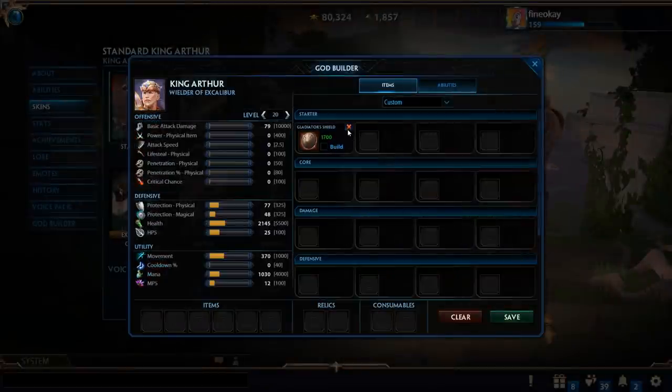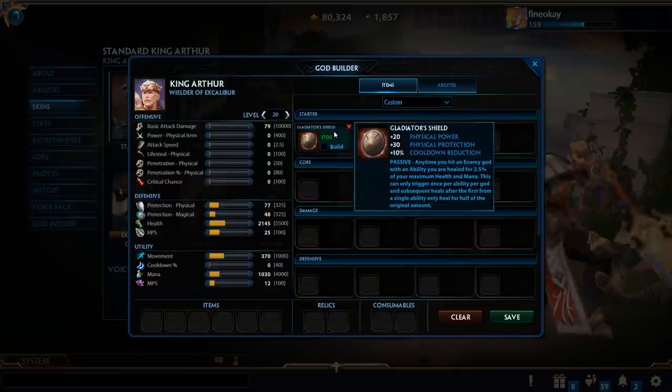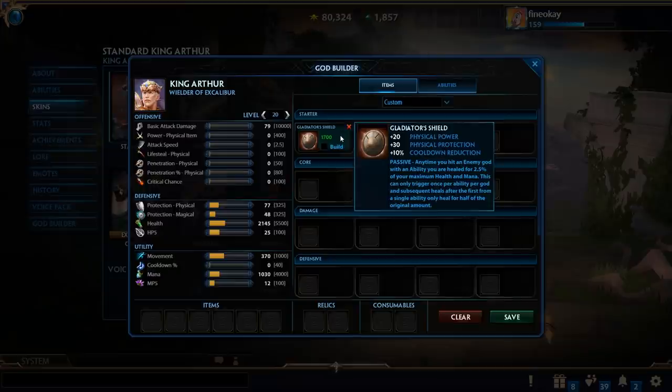King Arthur has been really good ever since his release, mainly because of that single item. He's a stance-switching combo god who basically always has an ability up because he has nine abilities. He can constantly proc Glad Shield, especially since all those abilities are AOE, meaning he can hit multiple gods and get multiple heals. Without this item, he definitely wouldn't be as good.